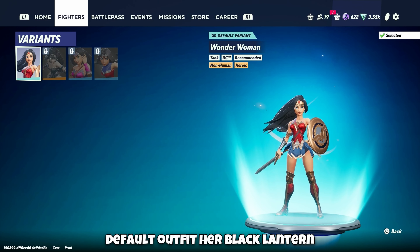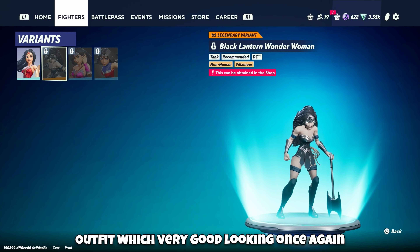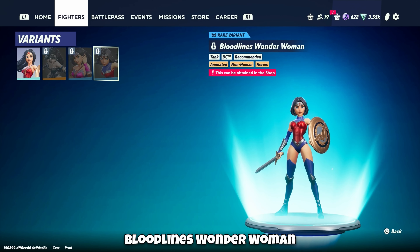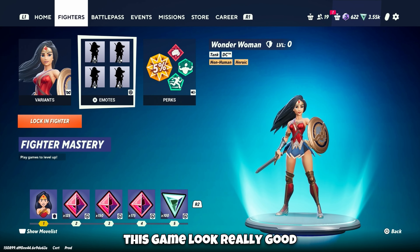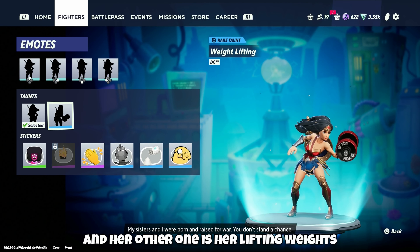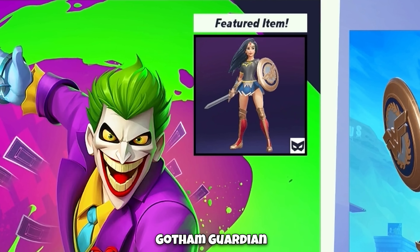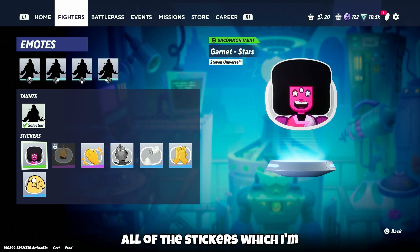And Wonder Woman. Her default outfit, Black Lantern — which is very good looking — Aphrodite's Blessing, and Bloodline's Wonder Woman, which looks really good. All of the skins in this game look really good. Her default emote is her posing and the other is her lifting weights. Also Matrix Code Wonder Woman, Wonder Woman with a Batman shirt, Gotham Guardian, Beach Wonder Woman, and all of the stickers shown now.